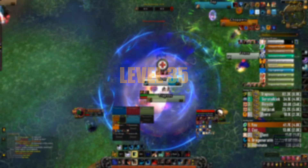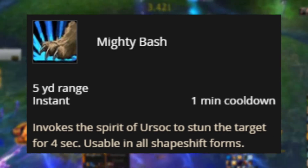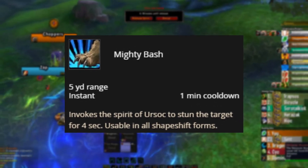Level 35 Talent. In this tier, we would be choosing Mighty Bash, as it provides you with a 4 second stun on a 1 minute cooldown.